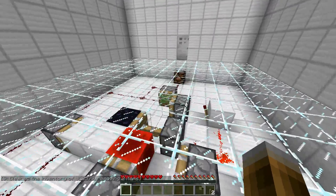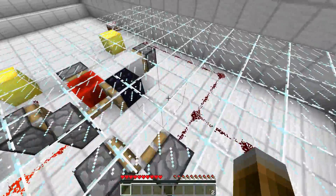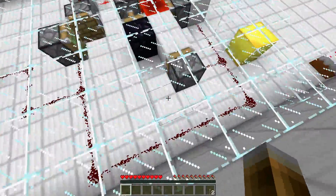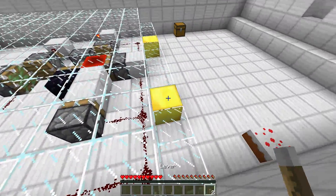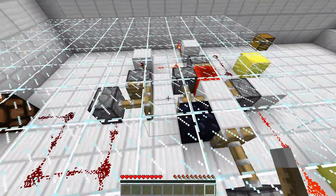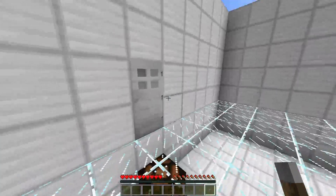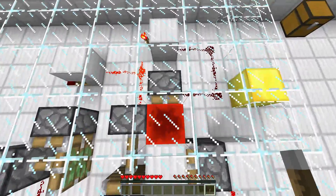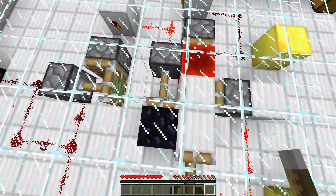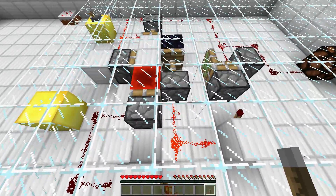We got two levers this time, and this level contains some serious crazy stuff. This is never going to reach the door — two signals short. The only way to actually power this block is to somehow move the redstone block over to here with those pistons. This is actually getting a little bit more tricky.